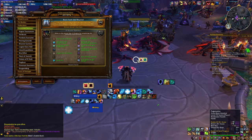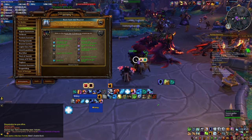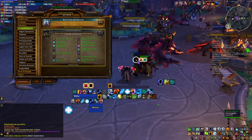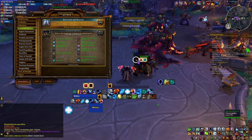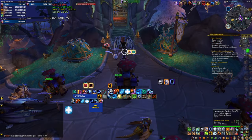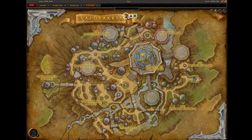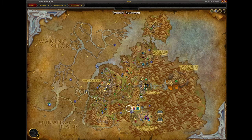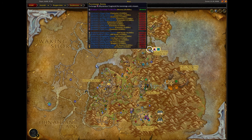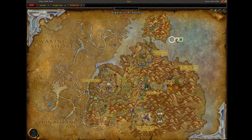The best advice I can give you is get as many tools as possible to help you along the journey, because there's a lot of ground to be covered. The more add-ons and weak auras you have, the easier it's going to be. At the top of my list is an add-on called Handy Notes — you can find the link in the description. It puts markers and icons on your map with everything important, including listing some achievements in the tooltips when you hover over the icons.